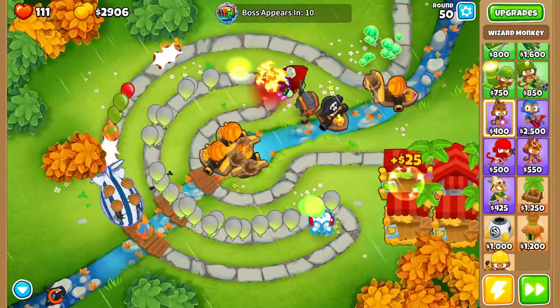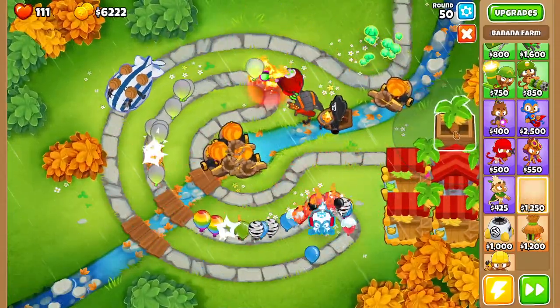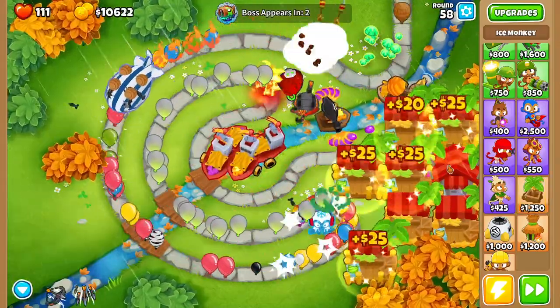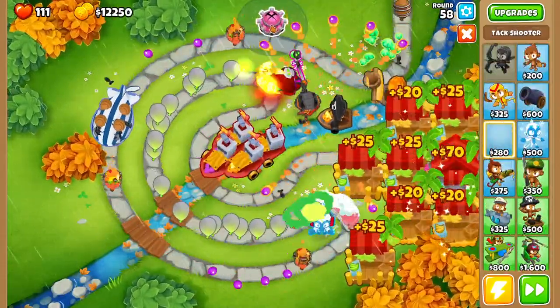We've got our first Moab coming out against us, but with our current combo of towers we should be good. All we're doing right now is farming. We're going to be back on round 6 here to fight the second level of Bloonarius. This time what we're going to do differently is we're not just going to go for a base Tac Shooter — we're going for a higher level Tac Shooter. Even if we have to sell some things to make it happen, this is the way we're going to do it.